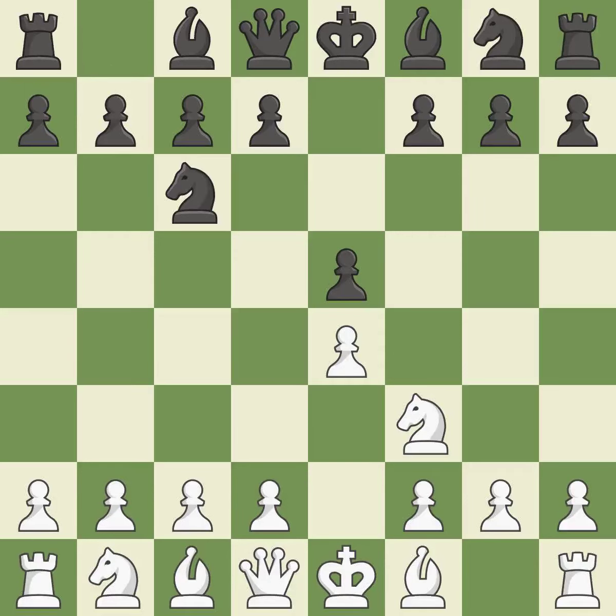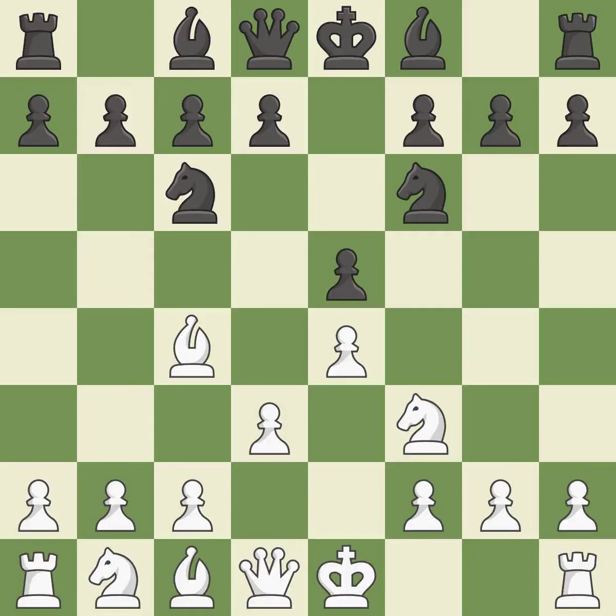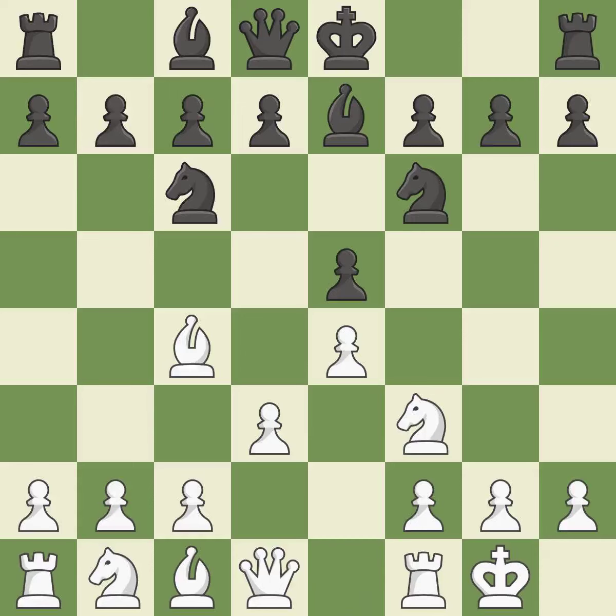Nc6 defends the pawn on e5, advances the knight toward the center, and covers the d4 square. Beginning the Italian game is Bc4, which immediately begins to attack the f7 pawn and prepares to castle. Nf6 advances the knight and engages in an attack on the exposed e4 pawn. D3 protects the e4 pawn and the c4 bishop, and allows the dark-squared bishop to develop, moving it out of its starting square and into the action. Castling gets the king to a safer square, out of the center of the board, while also developing a rook.